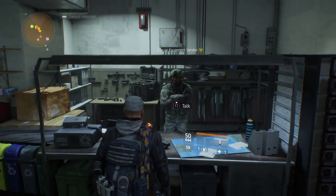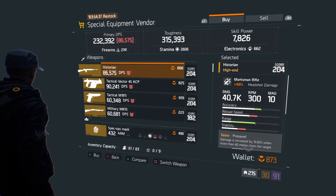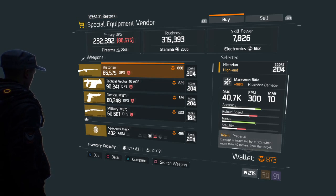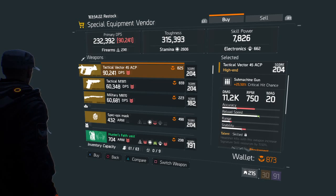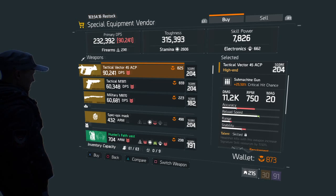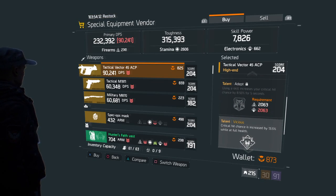So the Special Equipment Vendor upstairs in the Base of Operations now has, again, the Historian. But now he has a Tactical Vector, a Tactical M1-911, and a Military M870. Check out the Tactical Vector: 204 gear score, 825 Phoenix credits, 90,241 DPS, 11.2 thousand damage. This one has talents: Skilled, Adept, and Vicious.